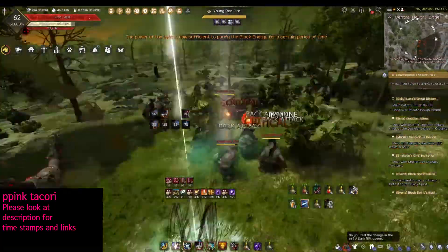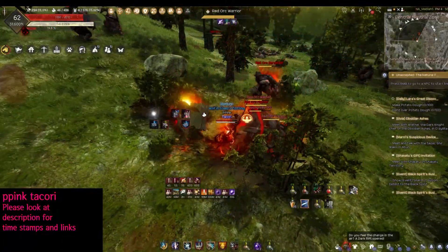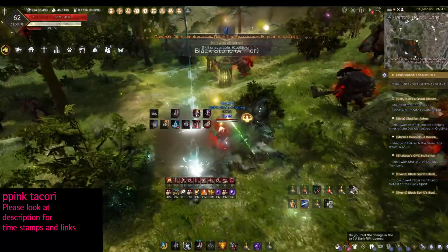Some people who grind faster than the rotation of this light burst will actually utilize this to make sure they are killing mobs at the edge of the light burst debuff area, so you get to kill extra mobs.